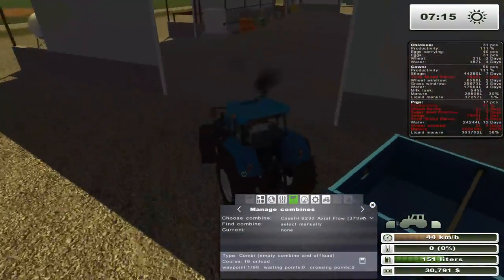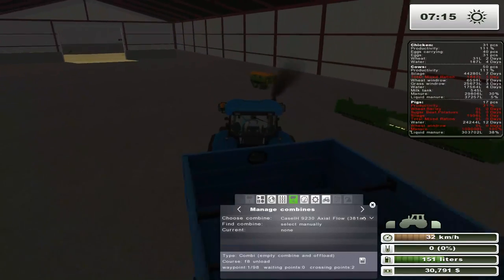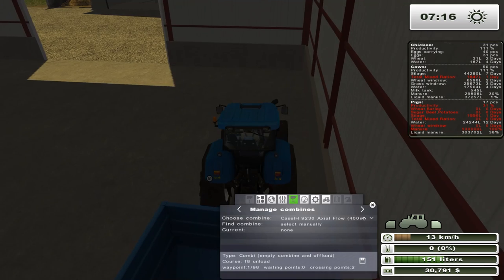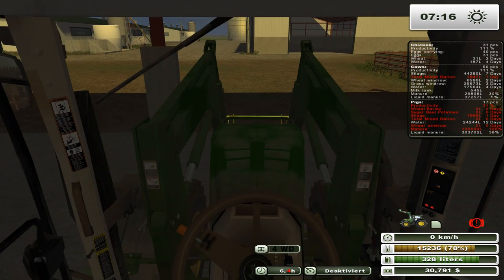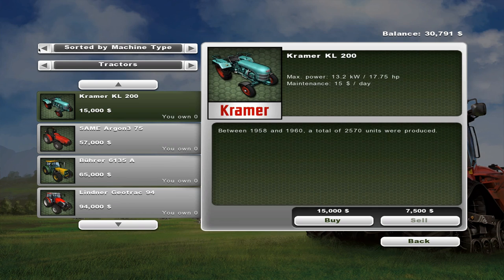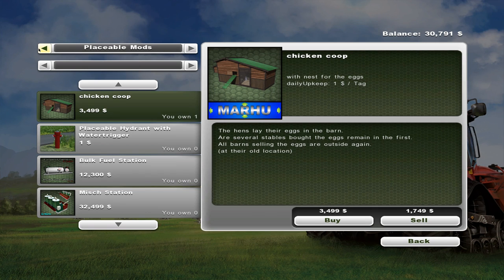I'm kind of excited, I've never used a greenhouse before. I know Dirk Hevers used a greenhouse in one of his latest Let's Plays, and that made me think of them again. I'm like, hey, maybe I should give that a go. So we are going to need our front loader and we're going to need an implement in order to move manure.